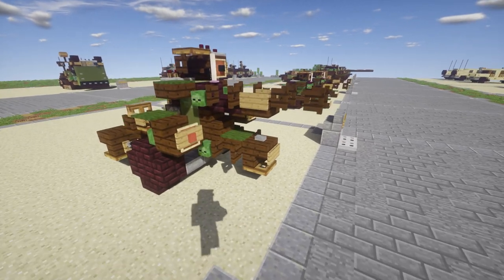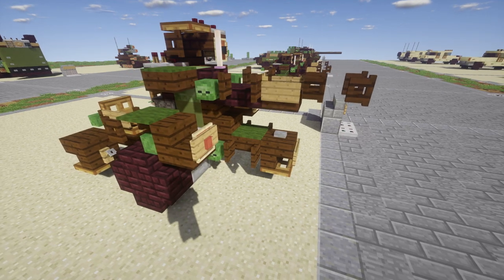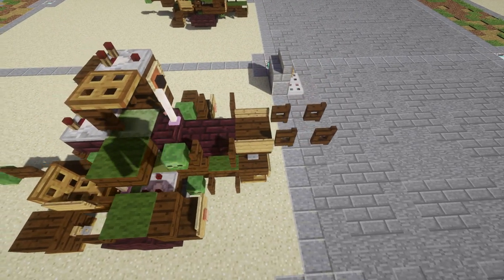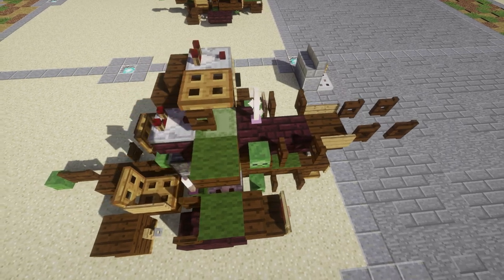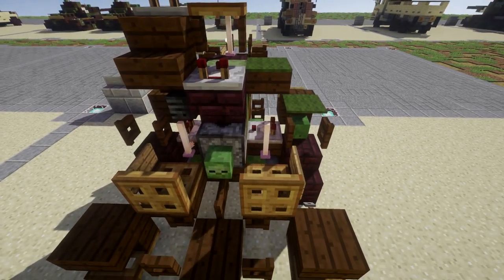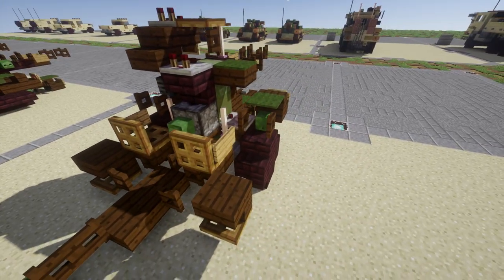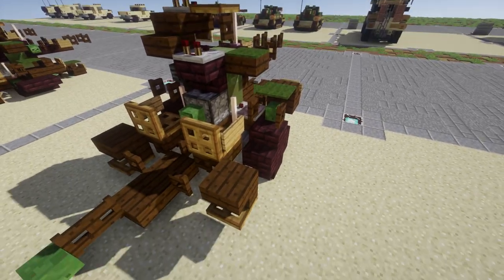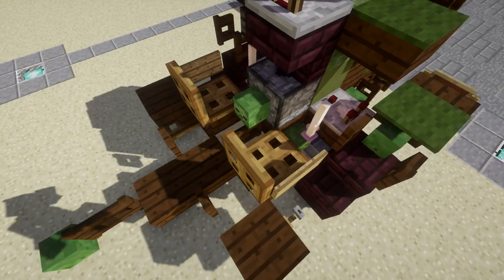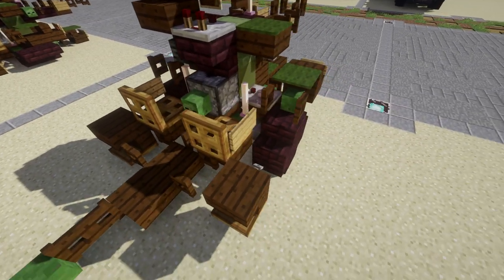To get started, we have the front of the gun here with our twin 23mm cannons, the gun breech, basically the controls, the reticle for aiming the gun, and the controls for turning, adjusting elevation, and all that back here. There are also seats here for the gunner and probably the loader or some kind of configuration like that.